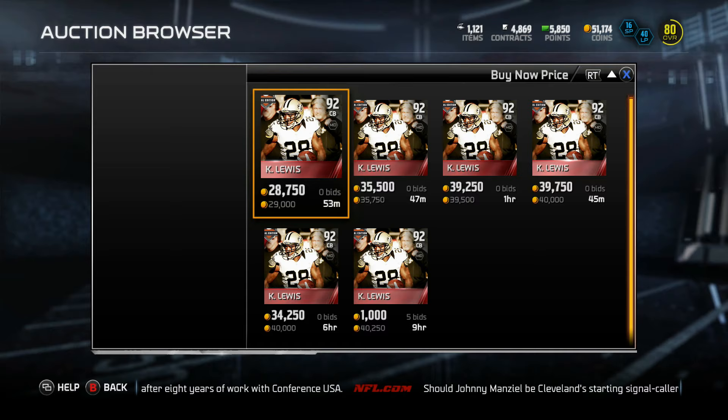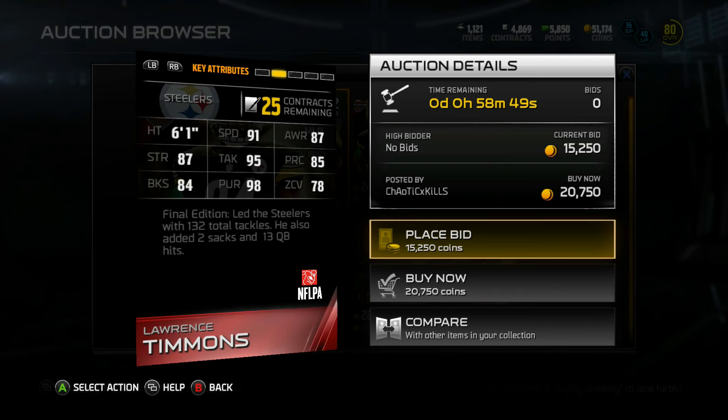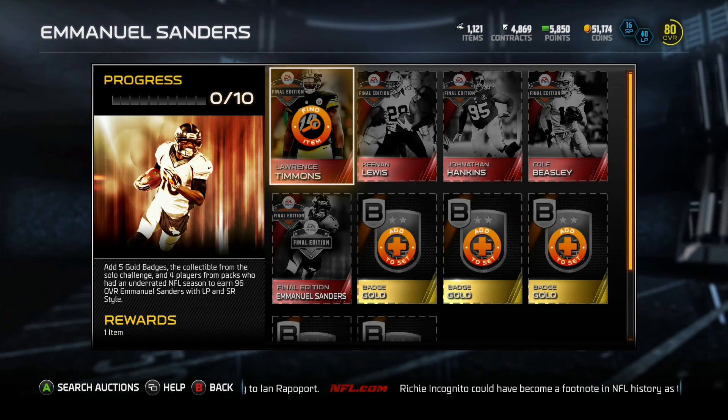Our last final edition player for this week is Laurence Timmons, 92 overall middle linebacker: 6'1", 91 speed, 84 block shed, 95 tackle, 98 pursuit, 87 awareness, and 85 play recognition. Final edition, he led the Steelers with 132 total tackles. He also added two sacks and 13 QB hits.